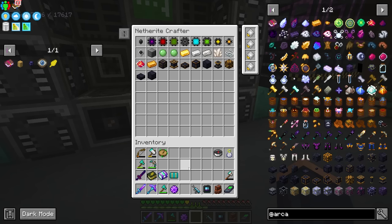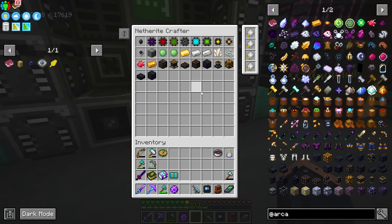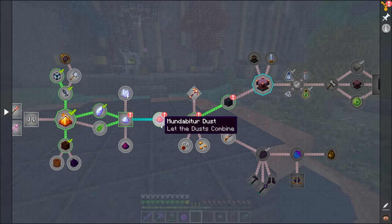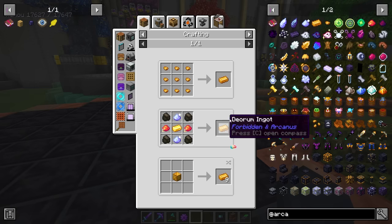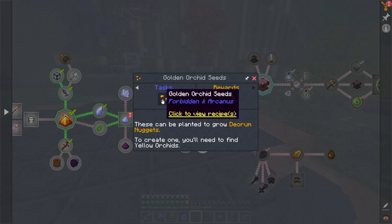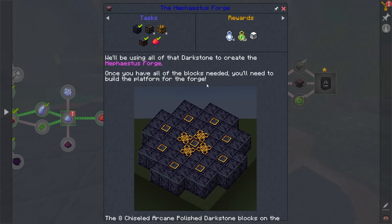In my opinion the hardest part about building the altar for Forbidden Arcanus is just crafting all of the different slabs and polished dark stone you're going to need — all these different dark stone types are honestly the hardest part, but if you get the auto crafting set up for them it's not so bad. Just following through the quest line makes this really nice and simple. We're going to need arcane dust, mundibitor, and then we're going to make the deorum, which just uses those ingredients with some gold.